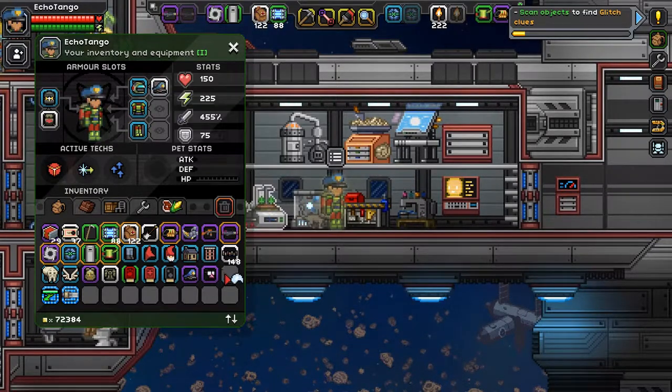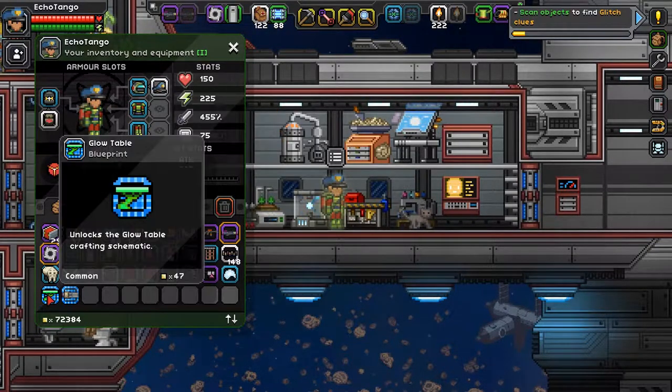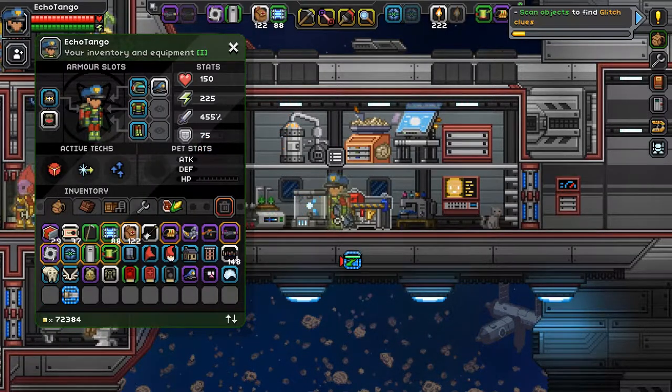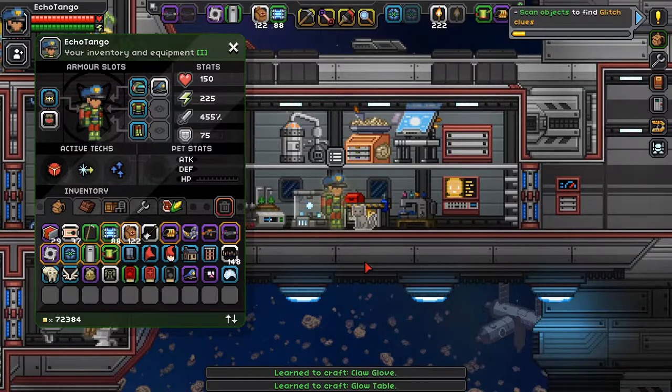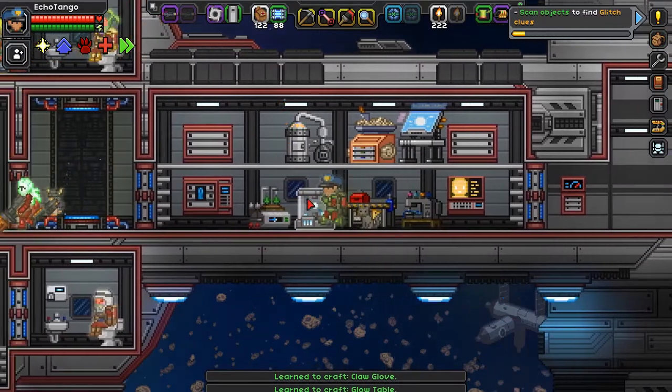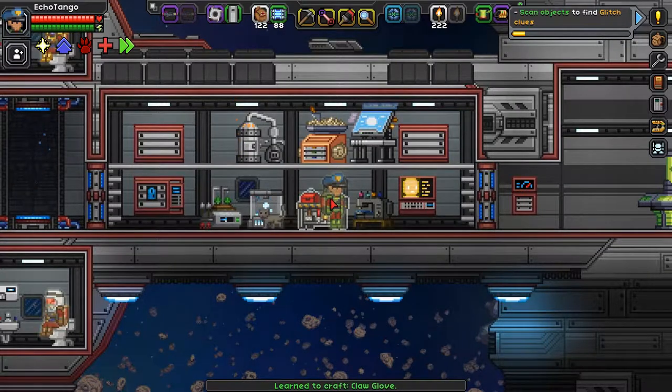That's what the fluorescent helmet looks like. Pretty interesting. I also got myself two recipes — this came from the bioluminescent mini biome. Learn to craft glow table. And I found this as well — learn to craft clog. I'm not actually sure where you can make that. Let's see.